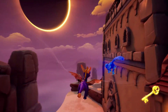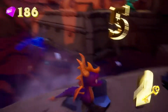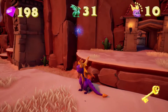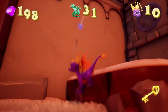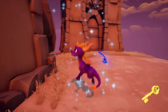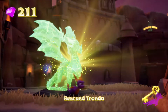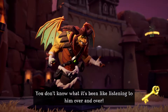Go inside, go for the closer one actually. Got her. I think everything else might be through where the dragon is. Let's go ahead get to the dragon and move on. Dr. Shemp thinks he's so cool. Trondo looks really cool - you don't know what it's been like listening to him over and over.